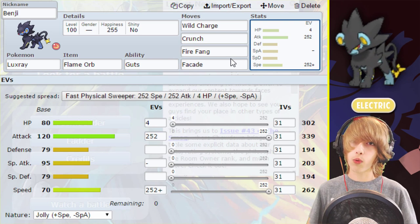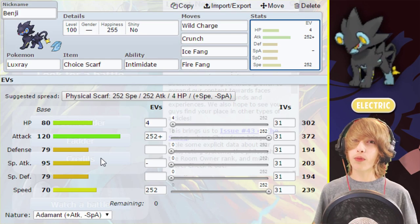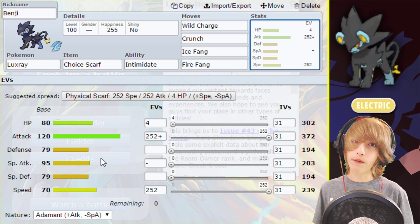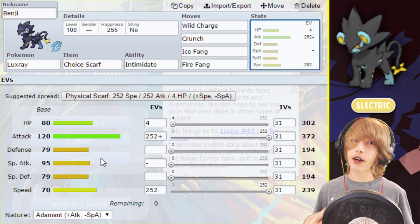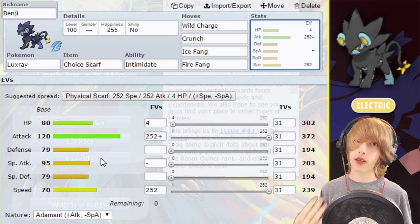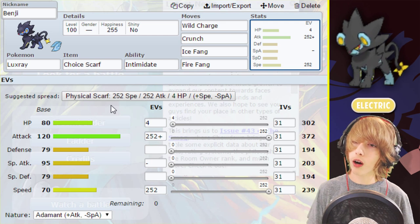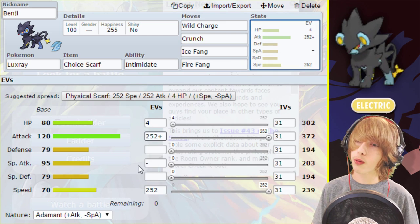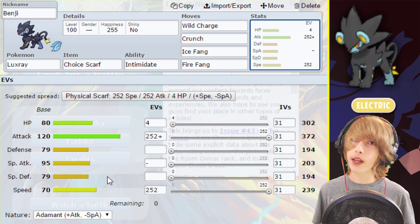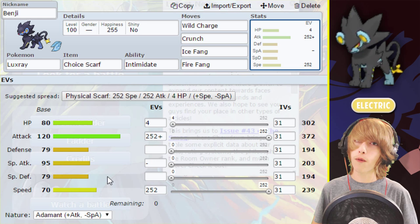Let's move on to the next Luxray set. With this set, we're going to be running a Choice Scarf Luxray, max Attack, max Speed, and 4 HP. Go for the Adamant Nature over the Jolly Nature — the reason being that you really don't need the extra Speed when you're using a Choice Scarf, since you're going to be outspeeding a lot of different threats anyway. But you can run Jolly if you'd like that extra Speed; personally, I'd rather go Adamant.